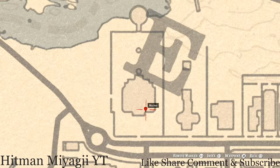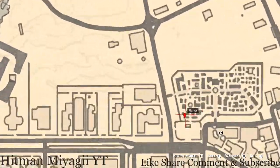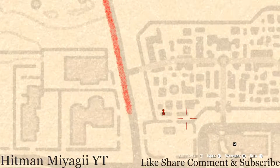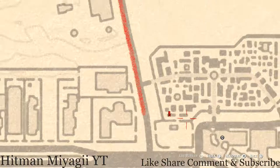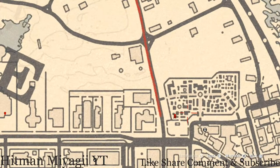Let's go over to the cemetery where our next marker is — that is another tarot card. At this marker you will get a knight of wands tarot card. Stand where the marker is and walk towards the waypoint and that's where it is.